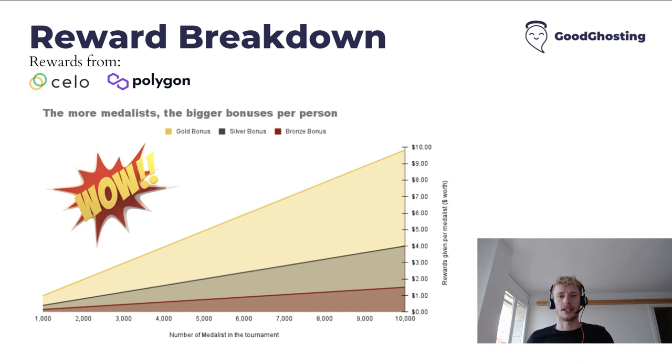Let's look at the reward breakdown. Here are the rewards from Celo and Polygon — the bronze, silver, and gold bonuses at levels four, five, and six. The more people that enter — shown on the bottom axis from 1,000 up to 10,000 — the bigger the rewards. This is for the number of people that actually reach those levels. With 10,000 medalists, if you reach bronze tier you're looking at a $1.50 bonus; silver tier gives a $4 bonus; and gold tier gives a $10 bonus. It really does get a lot better the higher you climb in the pool pass system.